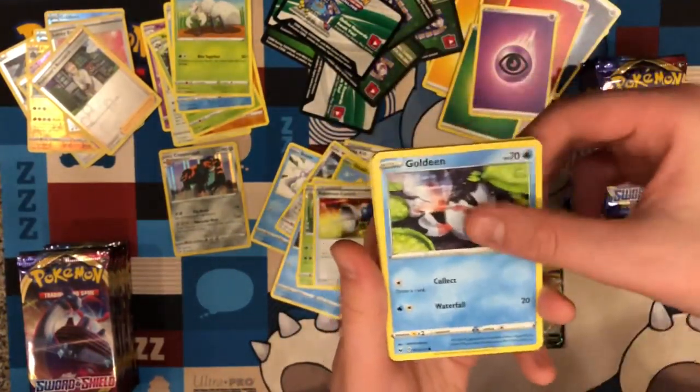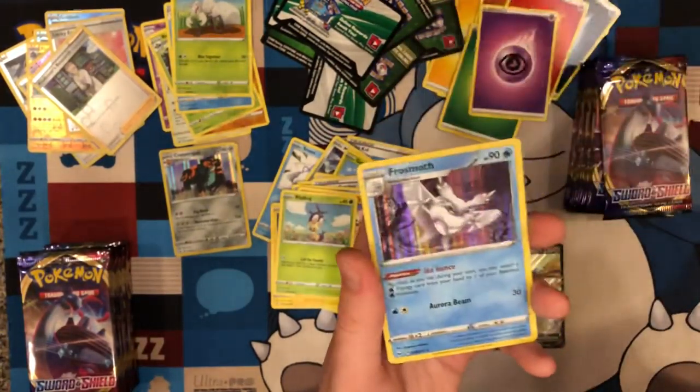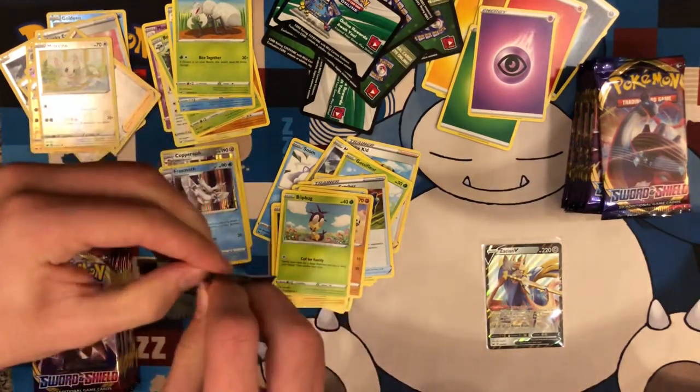Thwacky, Pokemon Catcher, Goldeen. Silicobra, Blipbug, Reverse Mancino, and Frostmoth. Not actually terrible — it is a hollow. Better than a regular rare.